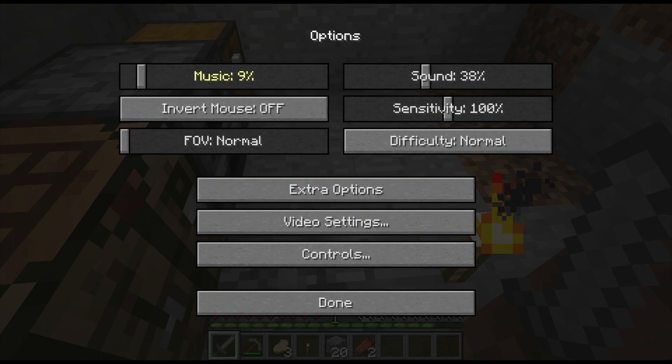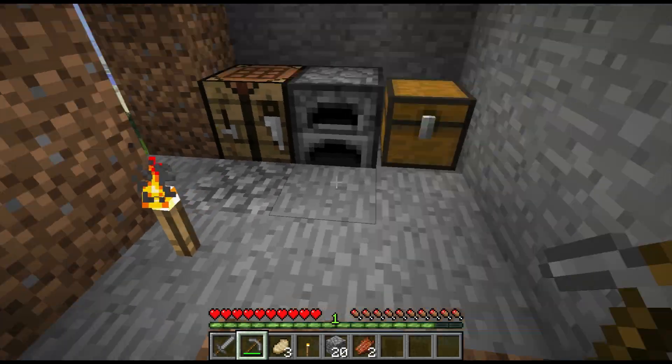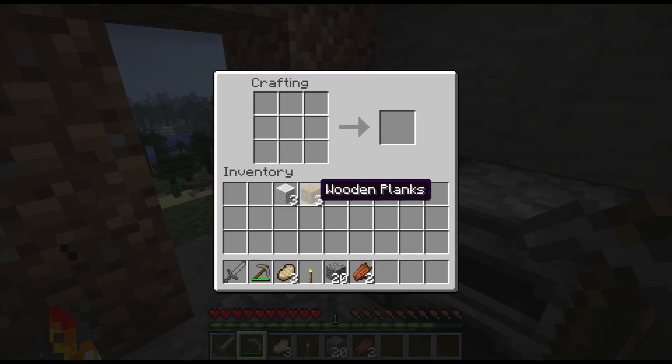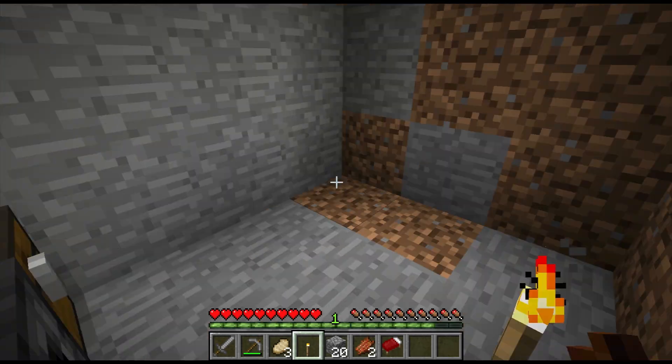Let's turn this music down a little. Alright. So to make a bed you just go on your crafting bench and you put three wood across the middle. Wait — fail. Okay, switch that. You put three wood on the bottom and three wool on top, and then that's pretty much it.